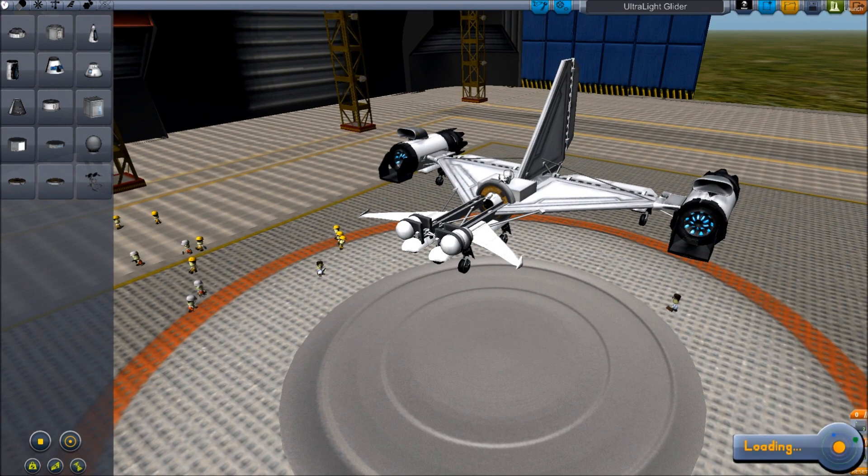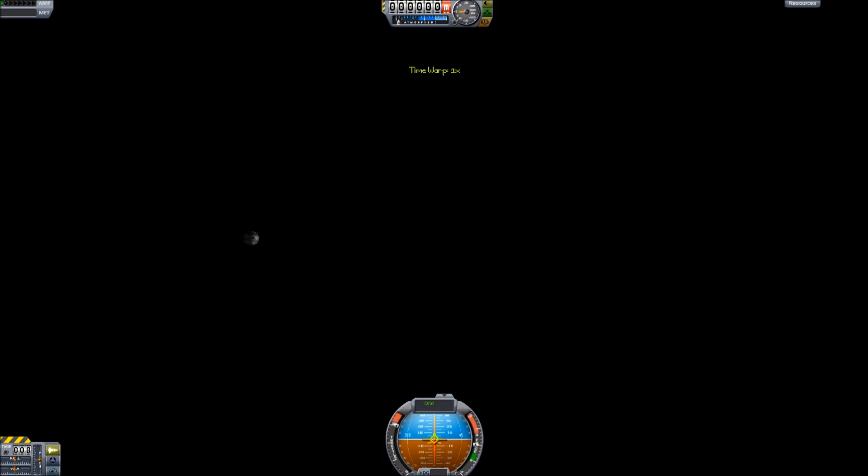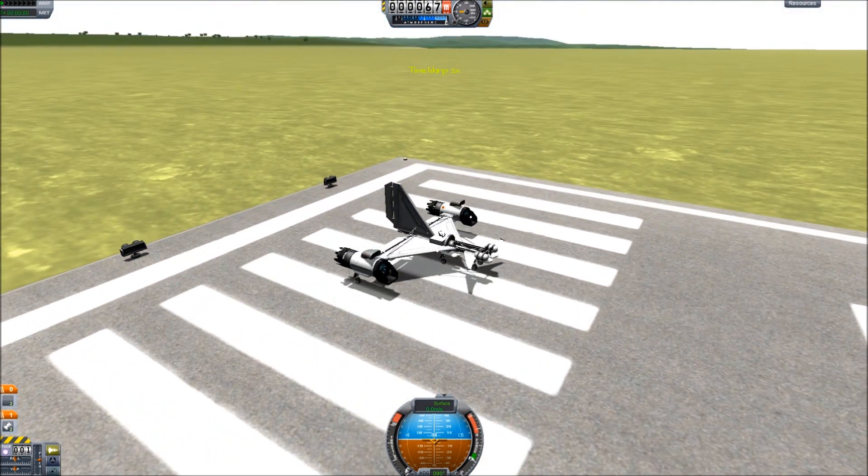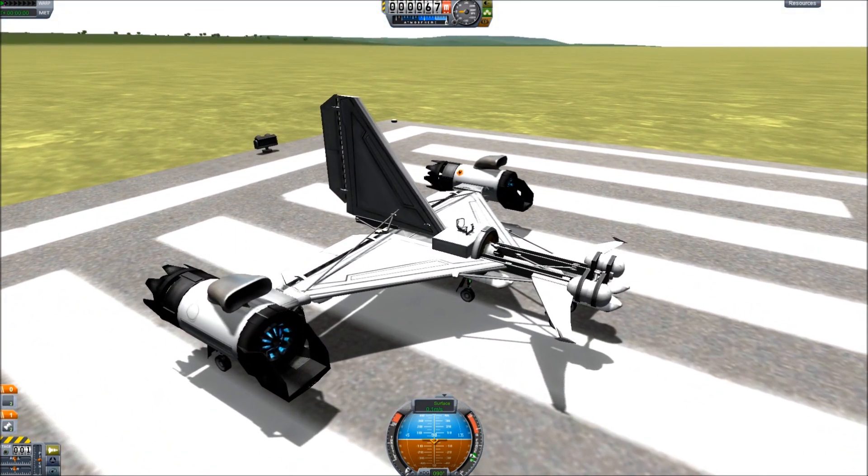Let's go ahead and get this bad boy on the runway. As you can see, it doesn't come with a Kerbal — you have to manually load your own. What you've got to do is park it on the runway, set the brakes, and go pick up a Kerbal.